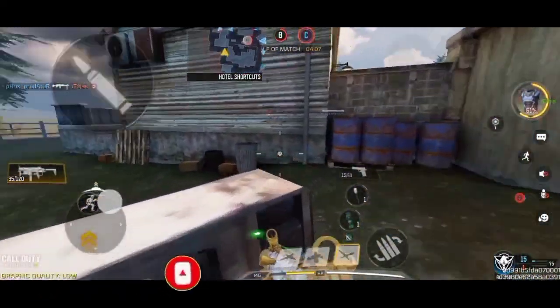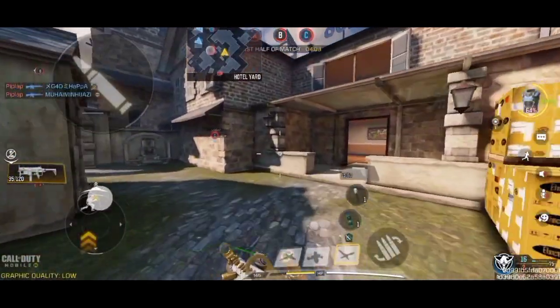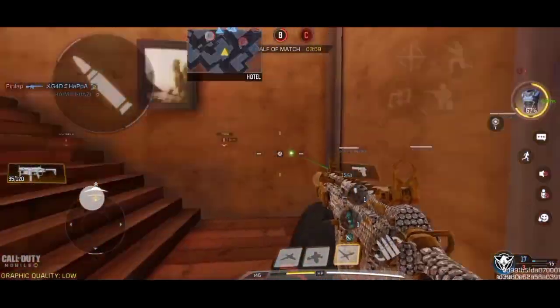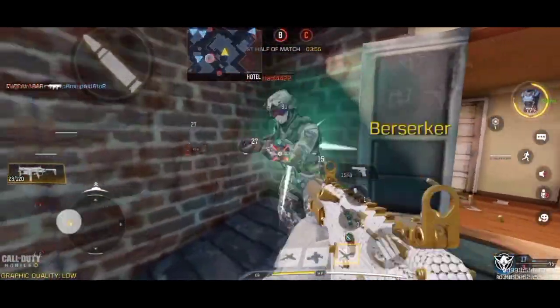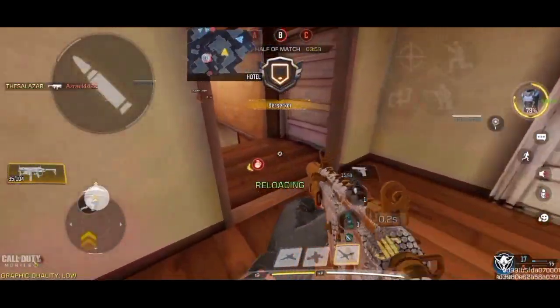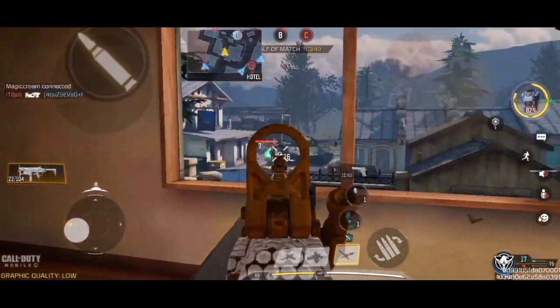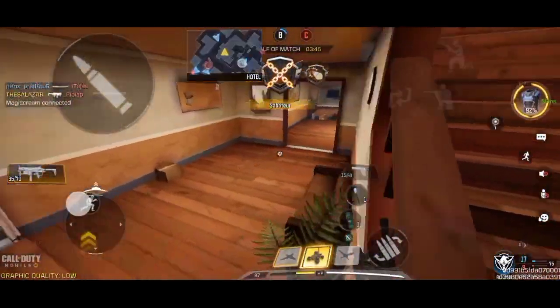I'm gonna go here. They're taking C. Team, what are you doing? Why are you going for A? I'm gonna go A then. I hear someone — dude, where did he go? Oh hello, he's just camping in that corner. Oh I see a guy — oh my god. This gun is absolutely trash long range, but I still got him somehow.